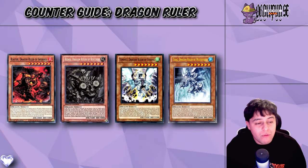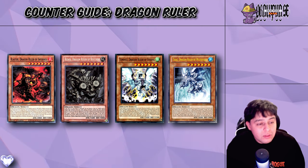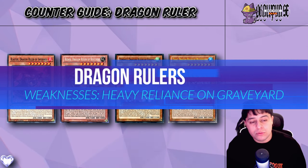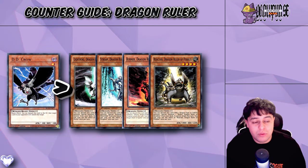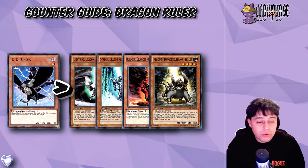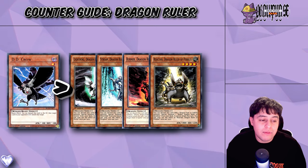The Dragon Ruler deck, while formidable, has notable weaknesses that can be exploited. Firstly, the reliance on the graveyard and banishing mechanics makes it vulnerable to cards that disrupt these areas. Cards like DD Crow can remove key components from the graveyard, thereby hindering the Dragon Rulers' ability to special summon or trigger their effects. Basically, target the babies once they go to the graveyard.